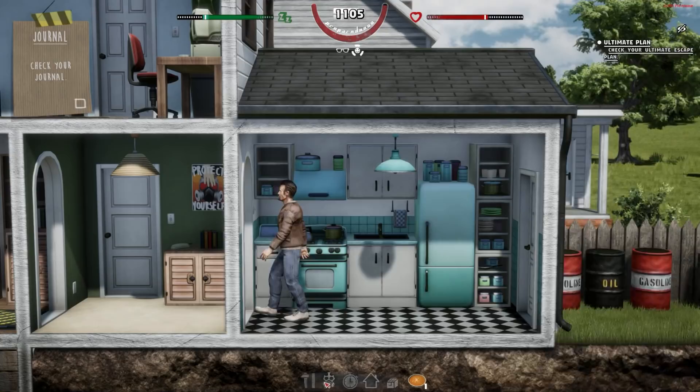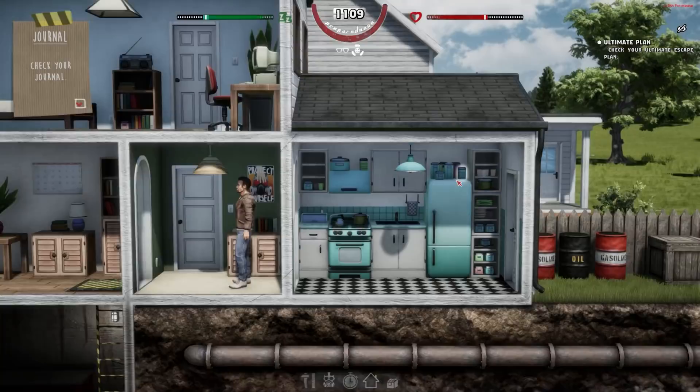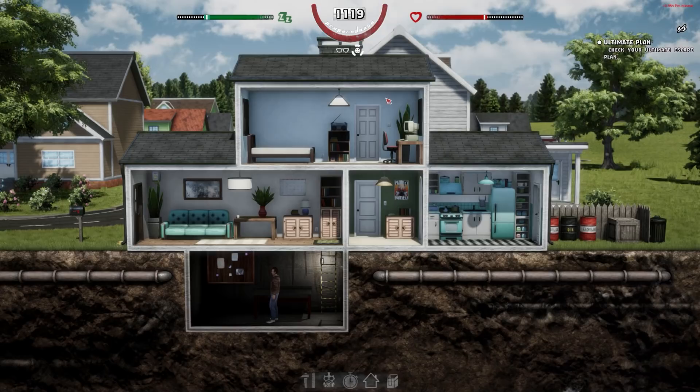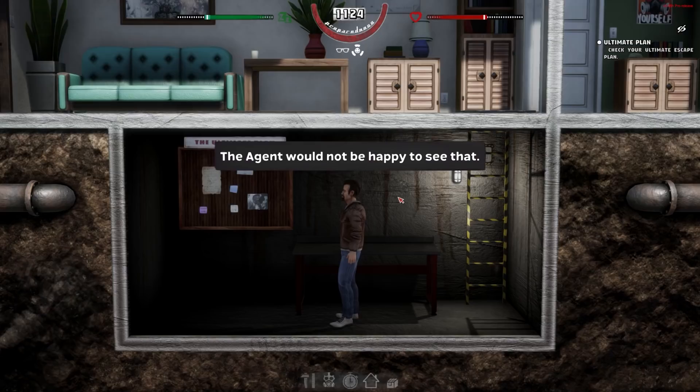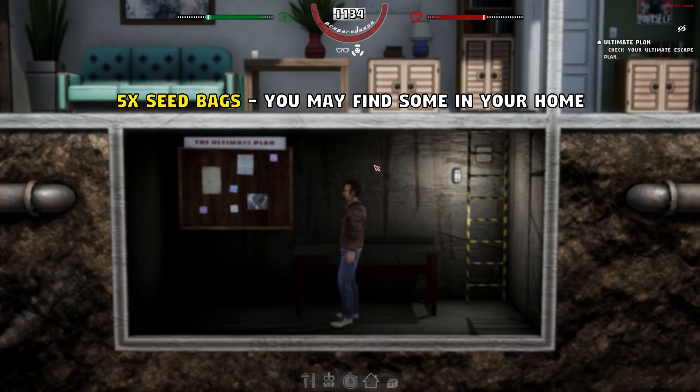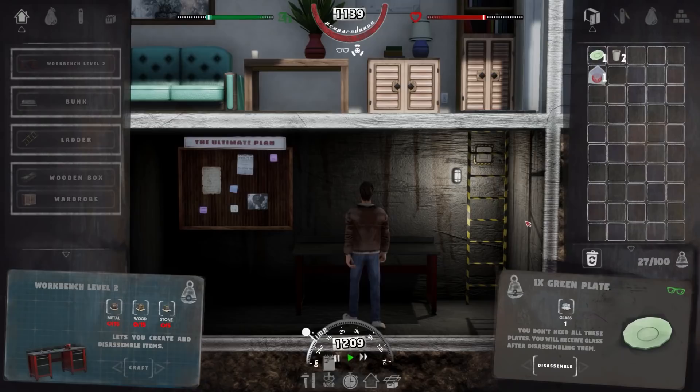Eat. Nom nom. Everything in place — time for my ultimate plan. Check the journal. The ultimate plan says: establish a food source, grow some plants in the bunker. I need a food source — time to kick off my underground plantation. The agent would not be happy to see that. To make a basic underground farm, you need five portions of room soil (crafted at the workbench) and five seed bags.